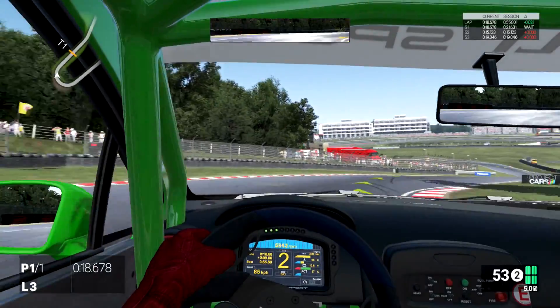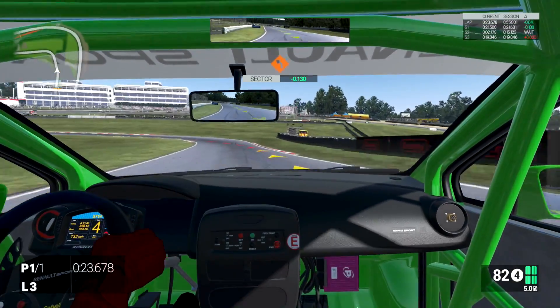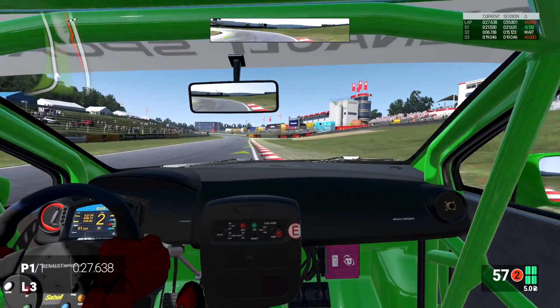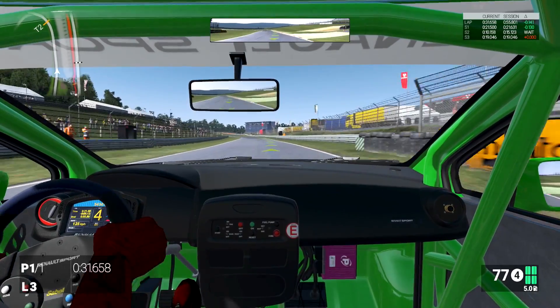Next one is kind of interesting — I'll maybe call this the passenger view. It's like I'm right in the passenger seat, off to the right. If the steering wheel is on the right I'm not quite sure what this one does.